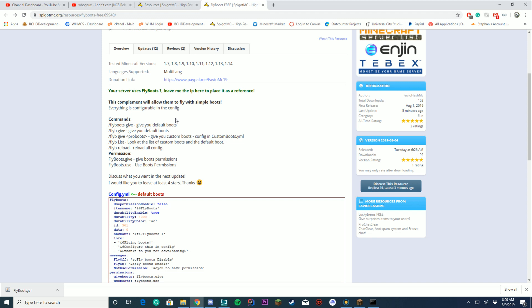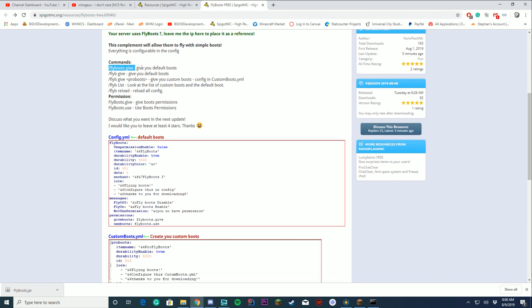Today we're checking out this plugin. There's a few commands you can know about. There's flyboots give, which gives you the default boots. You can get custom boots that you set in the config file. You can list all the boots with flyboots list and you can reload all the config files. The permissions are flyboots.give and flyboots.use, so you need both of these — one is to give the boots, the other is to use them.